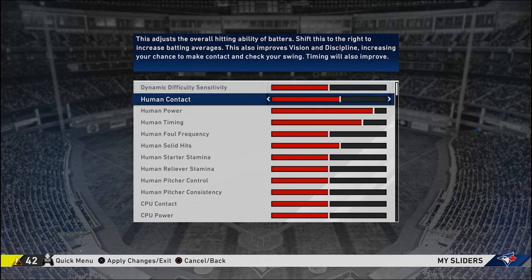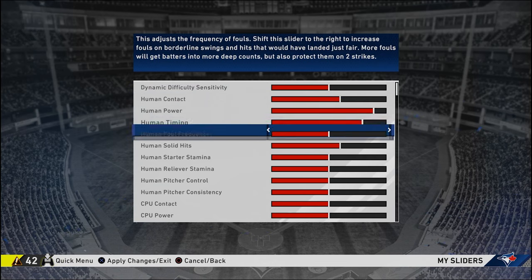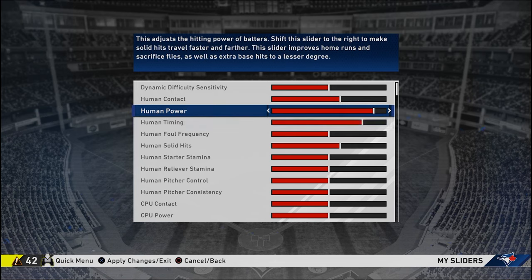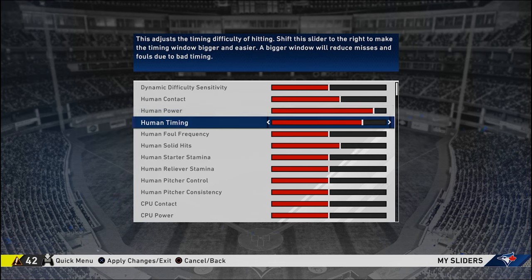The absolute first thing you're going to need to do is edit and save your sliders before you even make your player. I recommend reading each description as some are sort of contradictory to each other. For instance, power increases fly balls while contact increases line drives.